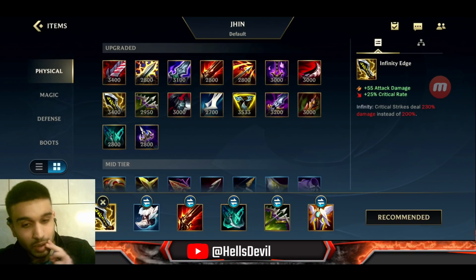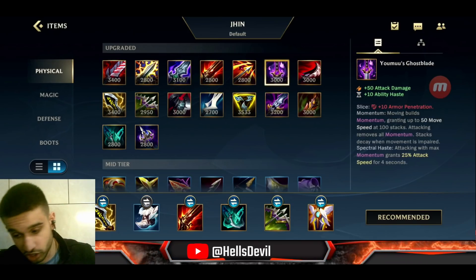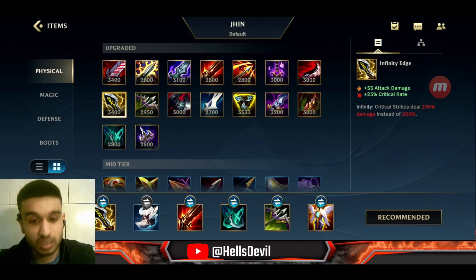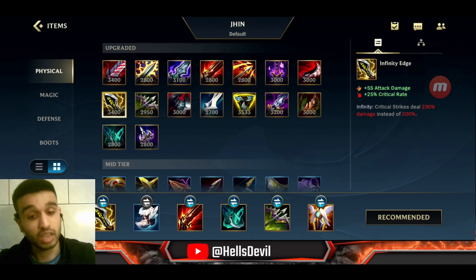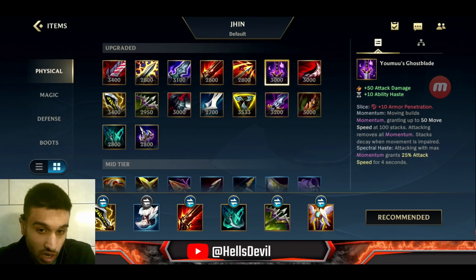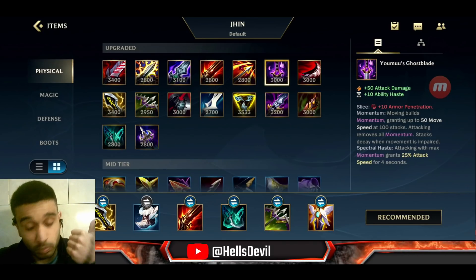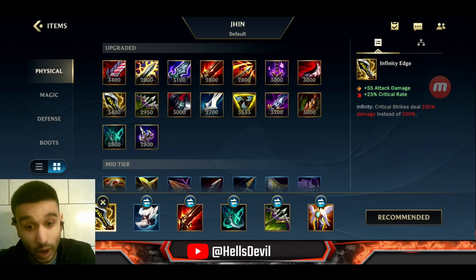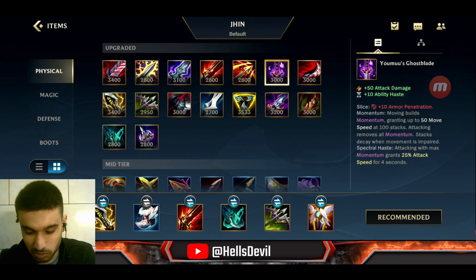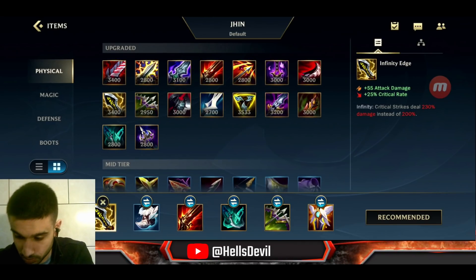Let me explain how it works — I'll also explain how to utilize it during the gameplay. There are actually two weaknesses: first, you'll likely get Youmuu's Ghostblade before the first dragon but not an Infinity Edge, because Infinity Edge costs 3400 gold and you'd need kills or assists to get it in time. Second, you won't have the bonus movement speed. But what's good about this build is it deals crazy, crazy damage.